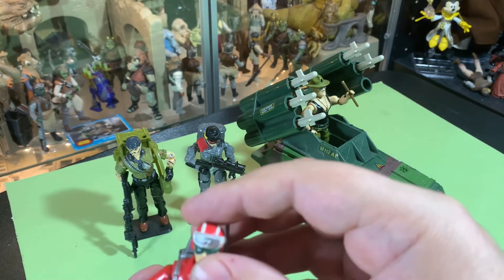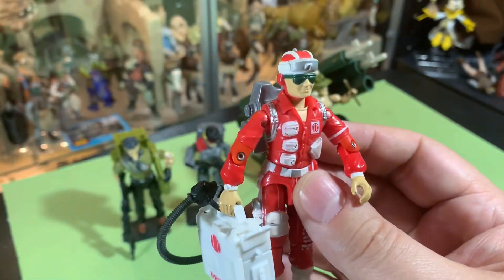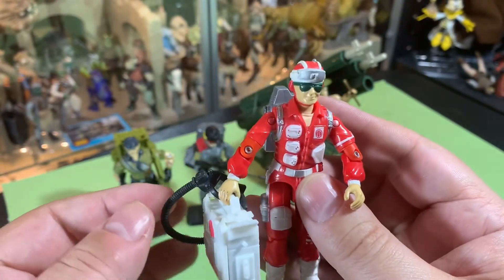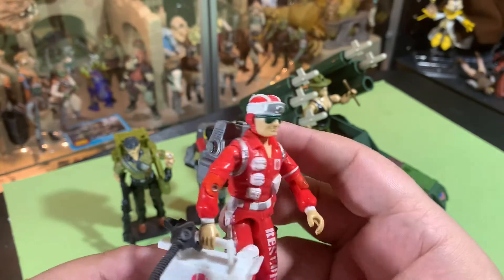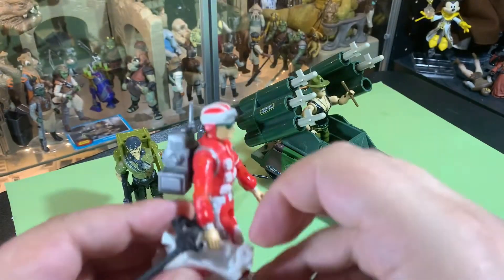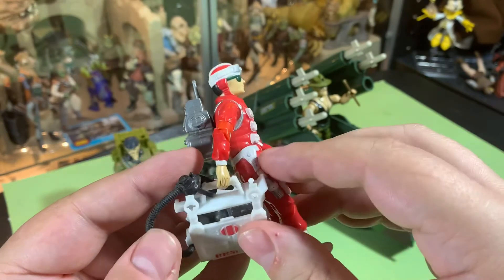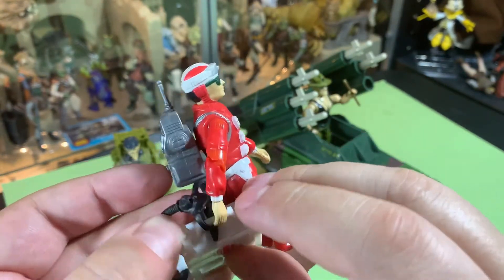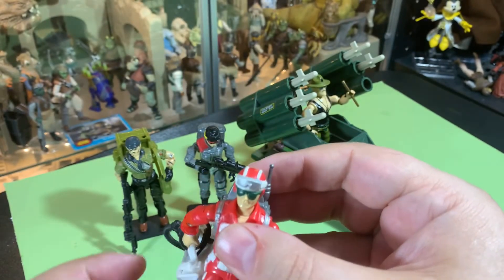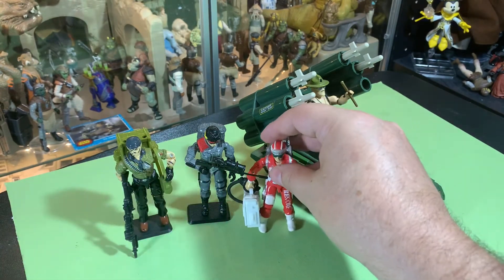He was sort of a pacifist — against gun violence. He's got a really cool backpack and a gas mask that plugs into the rescue thing. The rescue piece does open up — there are two little attachments and the thing can open up, which is pretty cool. I always loved it when the equipment they included actually opened up and did things. Lifeline is a great figure; I love this action figure, he was so much fun.